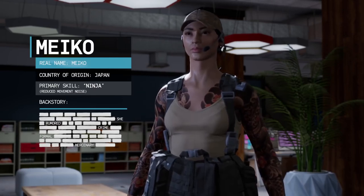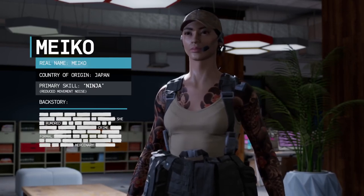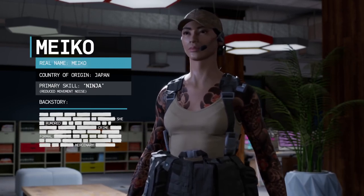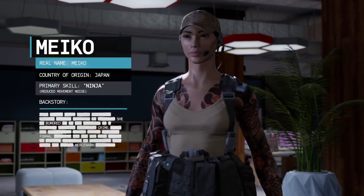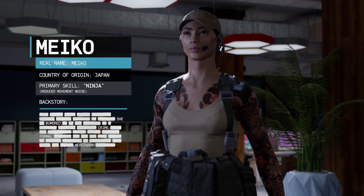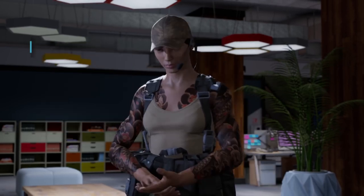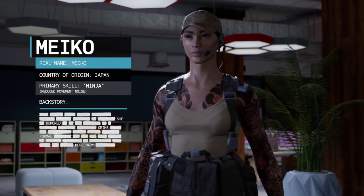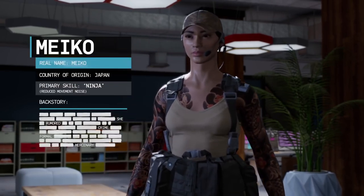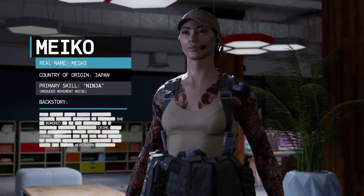Next up is Meiko from Japan. Her embedded skill is called Ninja, which reduces her movement noise, making her the stealthy one of the group. You'll often see Meiko picked as an attacker, especially combined with Double Time, allowing her to silently rush or flank enemy defenders at the start of a round. Combined with silenced weapons or a knife, she can wreak absolute havoc — but there is a bit of a skill barrier; you need good map knowledge and nerves of steel.